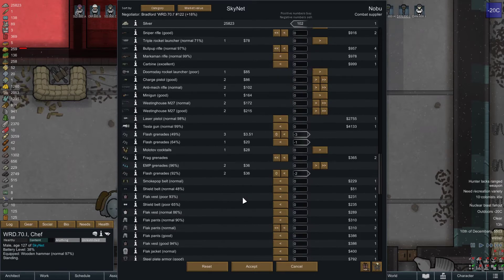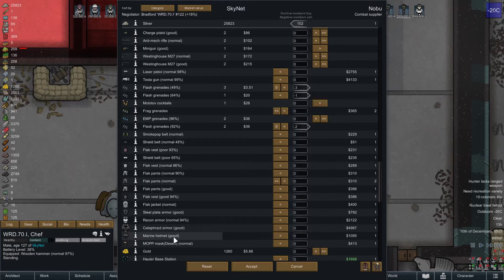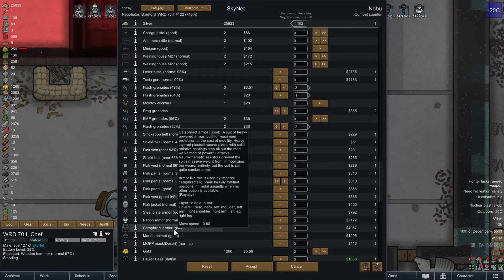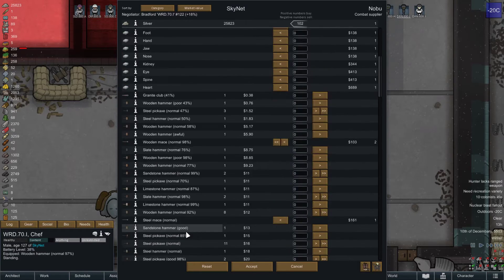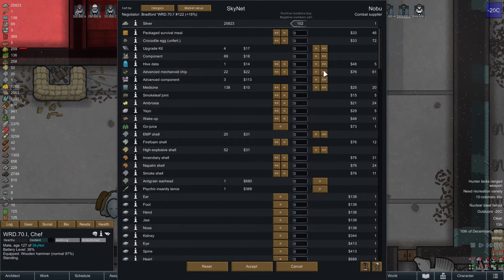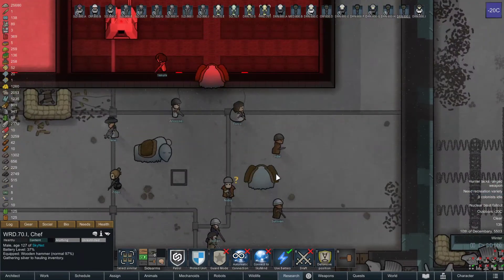We could pick up cataphract armor for one of the 800s, or a higher quality marine helmet. If we sold them this stuff, $5.96. What if we just picked up some medicine? Four medicine? Sure. I guess that already got hauled. They are leaving.